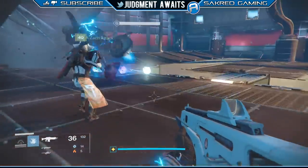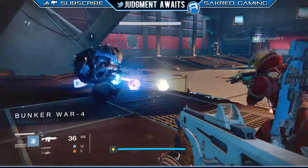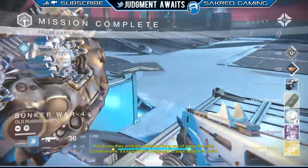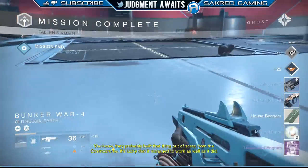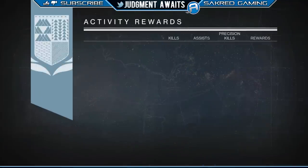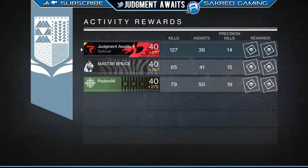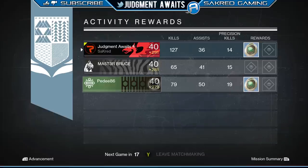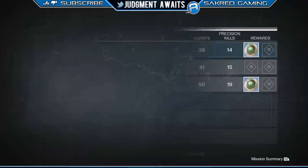This is at the end of a regular strike. You can see there's some engrams that drop. Watch the bottom right-hand corner — as you can see, there were three motes of light. Sometimes I see strange coins here, sometimes I see motes of light. So any activity really in the game can result in strange coins. Here's the actual activity reward screen, and there you can see two of us got a strange coin — so not a whole lot.